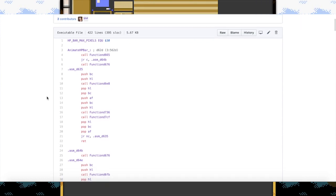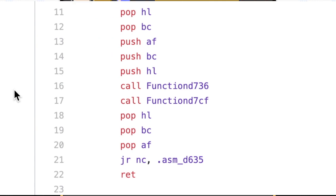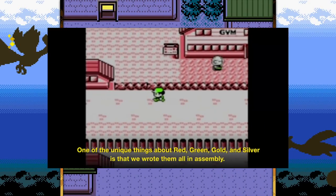Assembly works by interacting directly with the memory registers of a machine. If that sounds unfamiliar, that's for a good reason — most modern programming languages abstract away all that memory data stuff for you. It's incredibly hard to visualize what you're building with this language, so the small team of four programmers at Nintendo truly built something amazing.